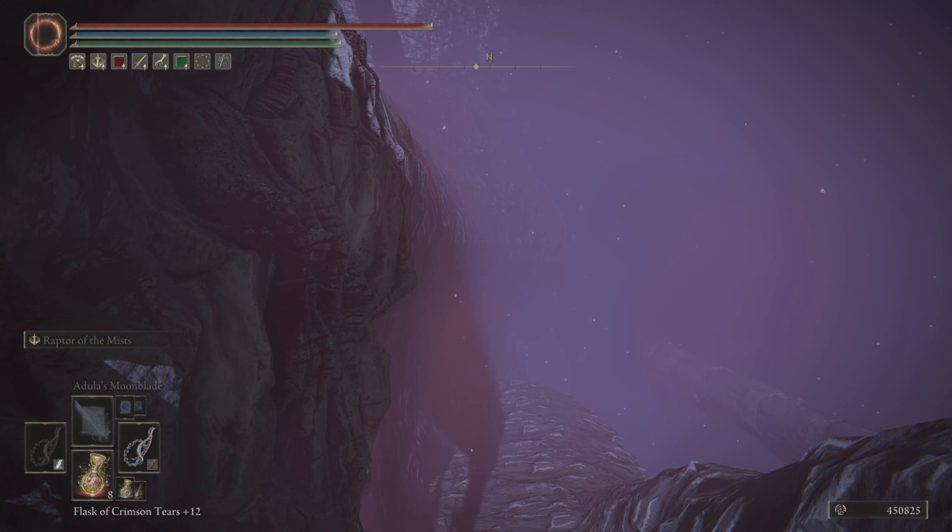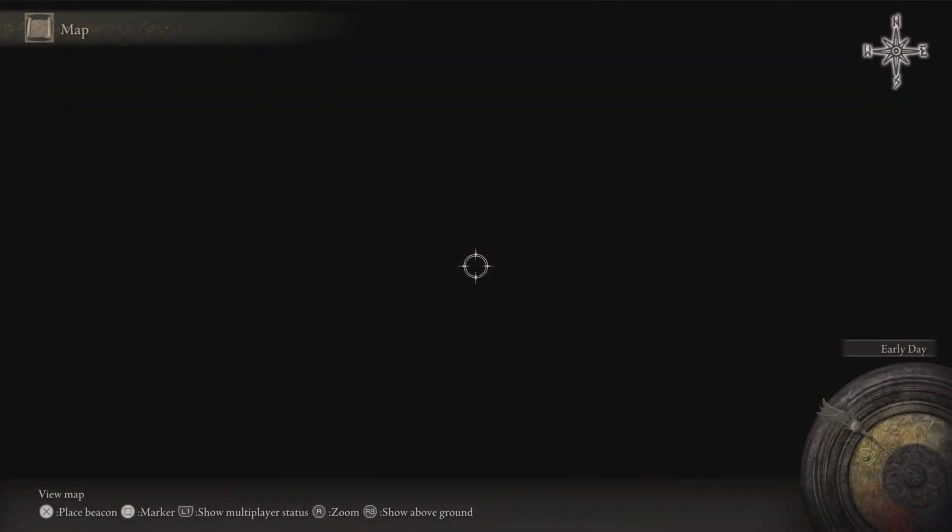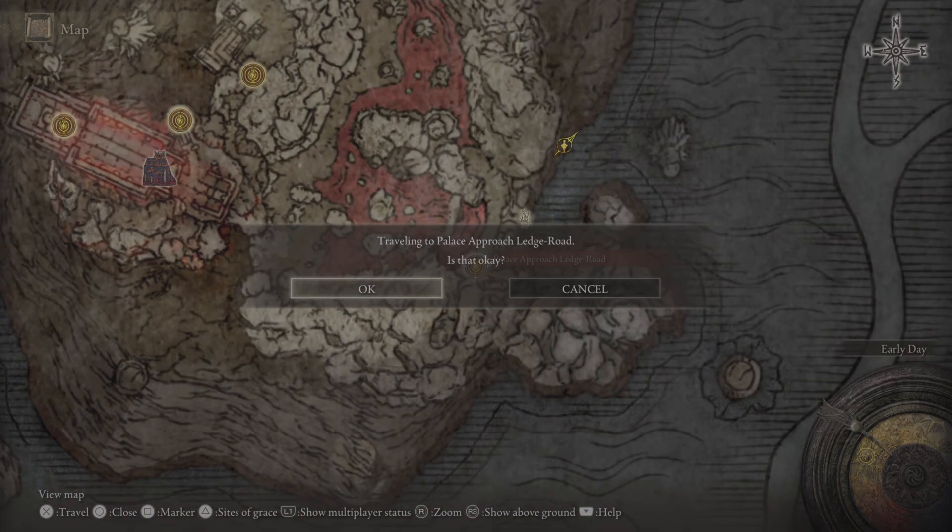I got about 250,000 runes because I'm on New Game Plus one. If you're on your first playthrough you'll get about 100,000 to 150,000 runes. Once you get your runes, go back to the Palace Approach Ledge Road so you don't keep falling to your death.